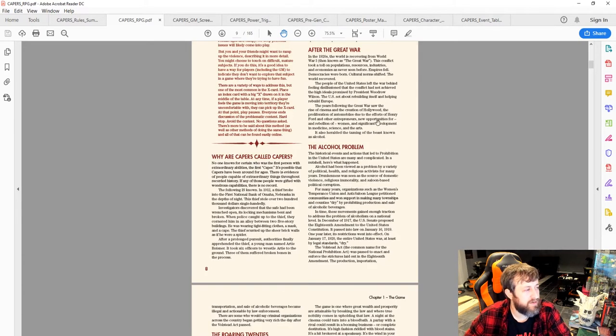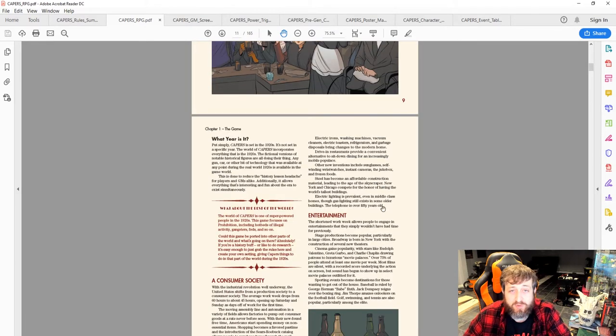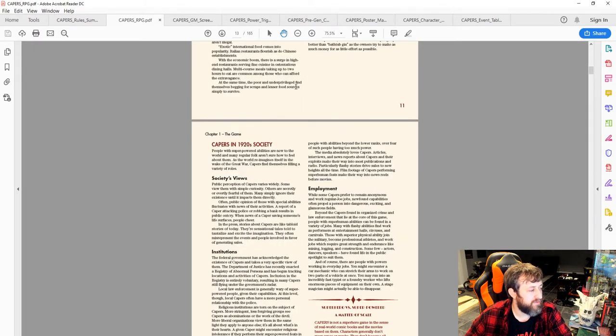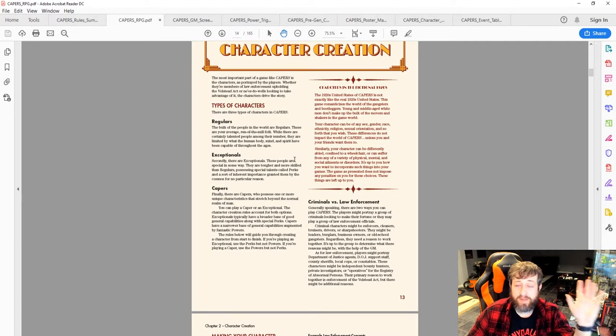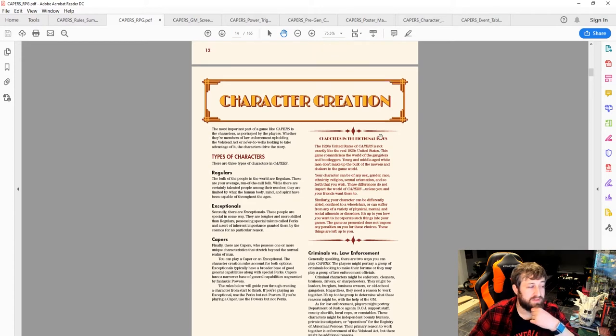There's background on post-Great War history, the alcohol problem, what the Roaring 20s was about, and information on entertainment, inventions, health, food, societal views, and employment. It's really good reference material if you're unfamiliar with the 1920s setting, with helpful sidebar pieces like 'Characters in the fictional 1920s' that cover things in detail.